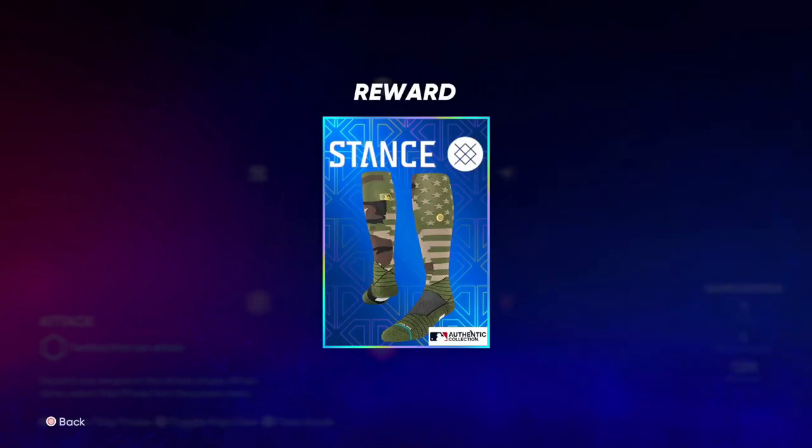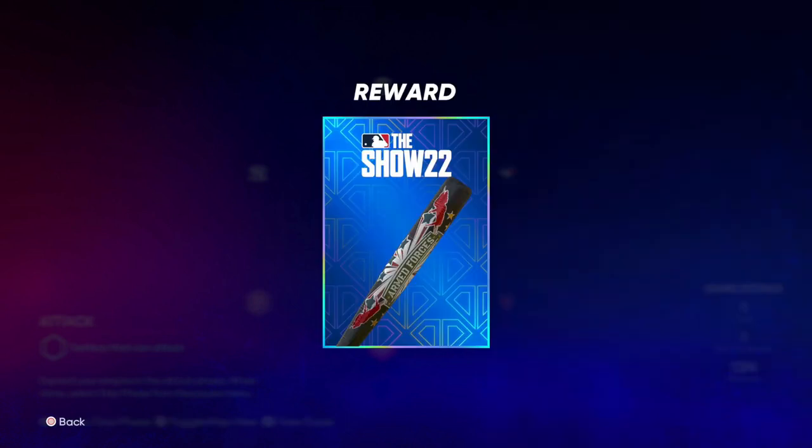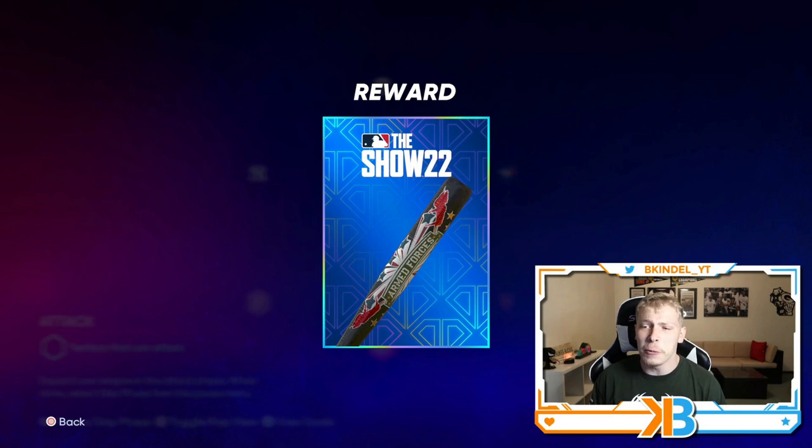Acquire 100 million fans and you'll get these stance socks. And if you complete all the territories — the entire conquest map — you'll get this armed forces bat. That's really easy compared to the last few we've gotten. We don't have to do any 'complete this by X amount of moves,' don't need to steal fans, don't need to do anything.